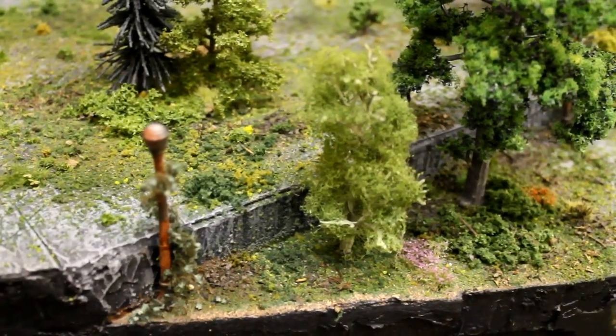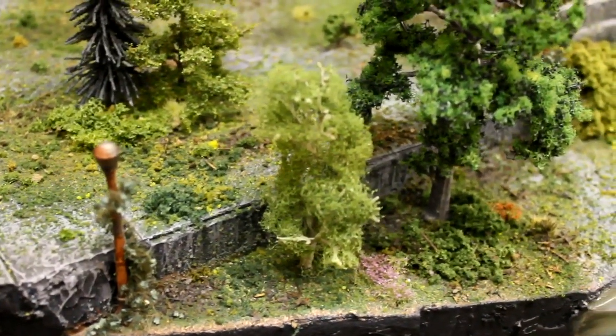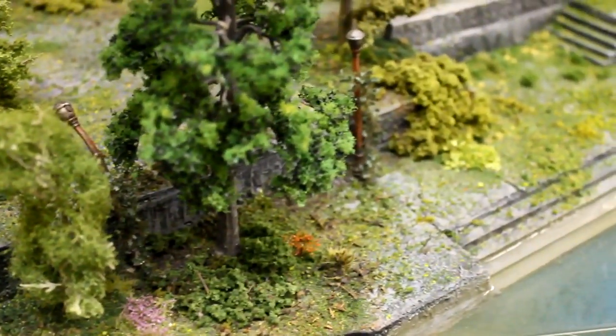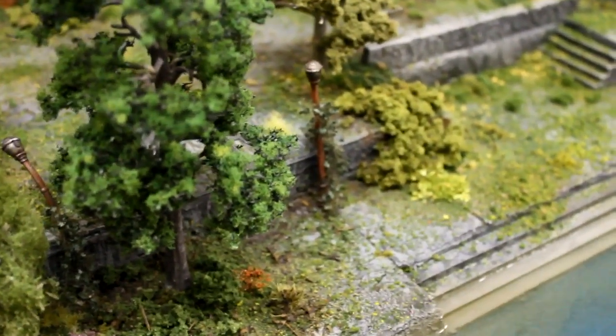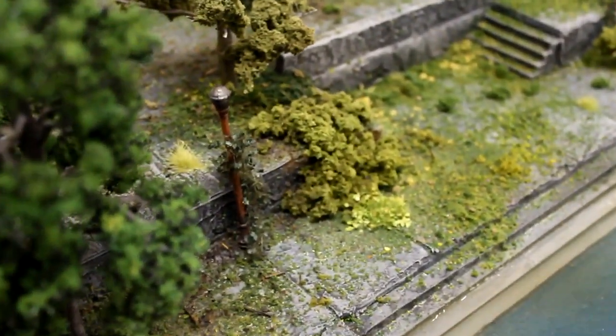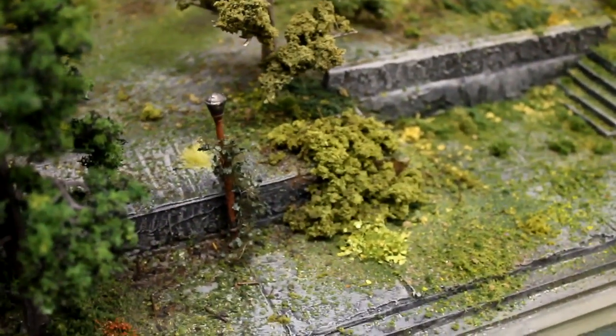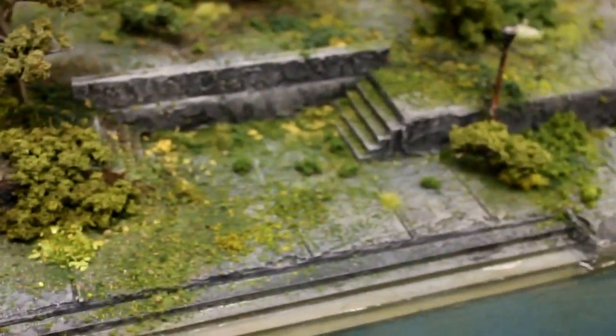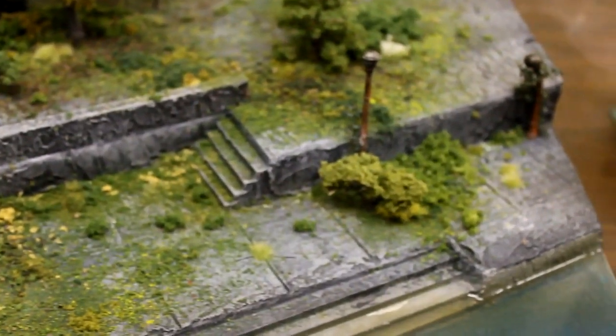So we're going to start here on the edge. I just got some rusted telephone - I mean light posts. This is like the boardwalk next to the river or something. People said to make the water more stagnant, but Chris from Mini Wargaming did that and I couldn't change anything - it was poured way before I took on the project, so it's already finished resin.